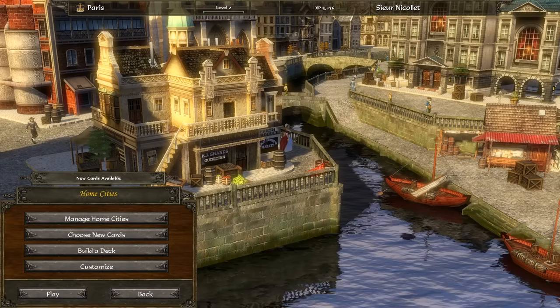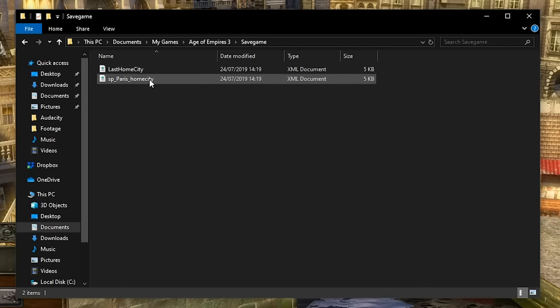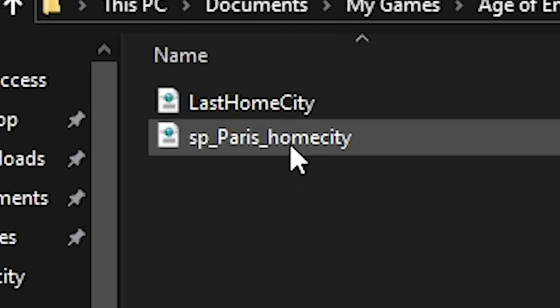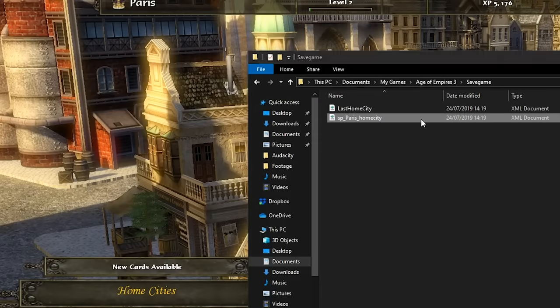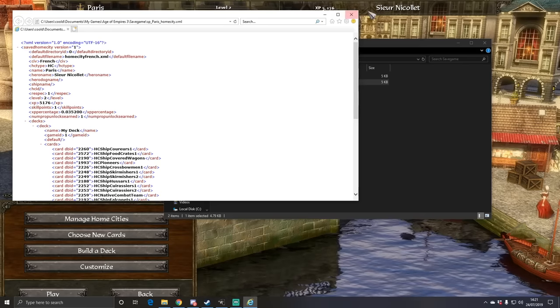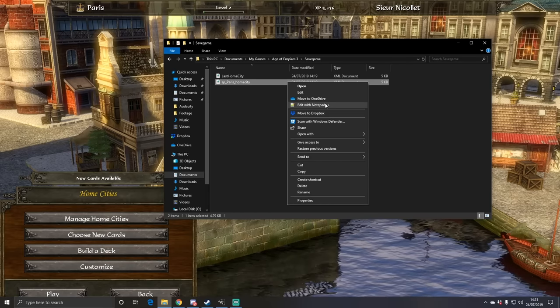What you want to do, ladies and gentlemen, is go all the way over to your My Games folder and then locate Age of Empires 3. In the save game section, you will be able to find the SP underscore Paris underscore home city. This is our home city. Don't load up Internet Explorer — why would you open a file in Internet Explorer? Open the file in something like Notepad or just a text editor, anything, literally, as long as it's not Internet Explorer. And what you want to start doing is editing this file.